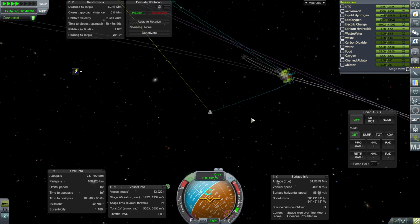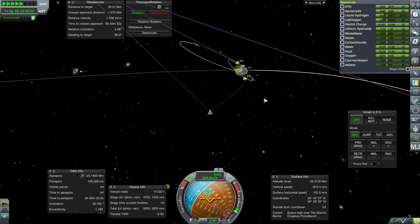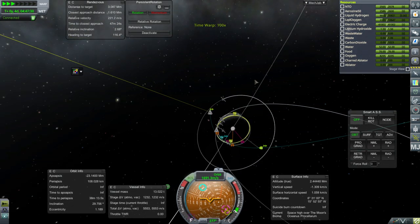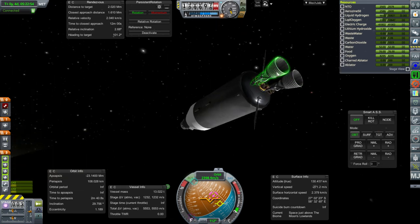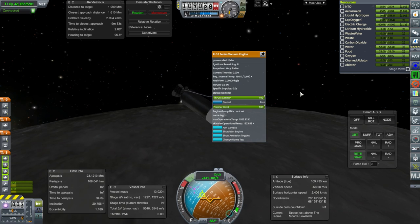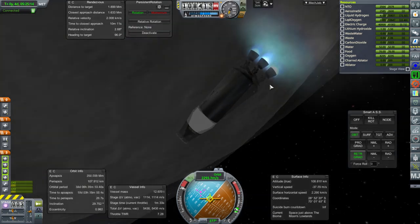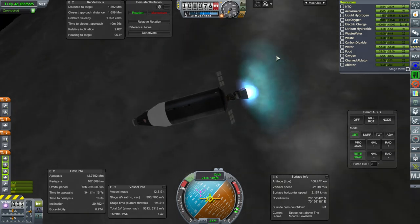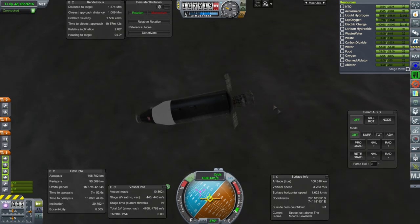Whether we have the same margins we had last time will depend on whether we get to reignite the Centaur stage. We should retain communication at periapsis. This is a powerful stage right now. Engines are stable, ignition. Just like that, we've got another one in orbit around the moon. Maybe things are going to work out a little bit easier from now on. Shutdown — we have a good orbit, 108 by 90. That's good enough for me.